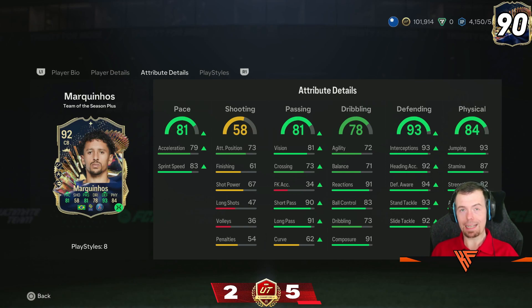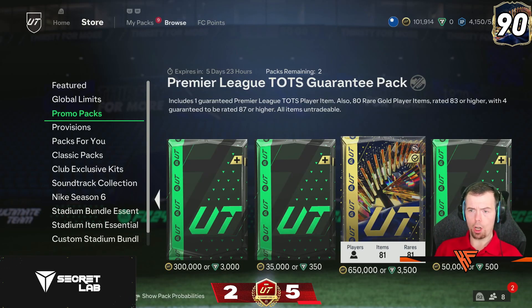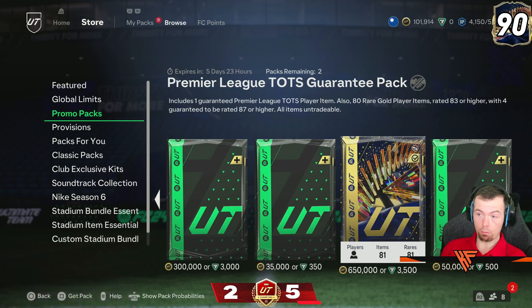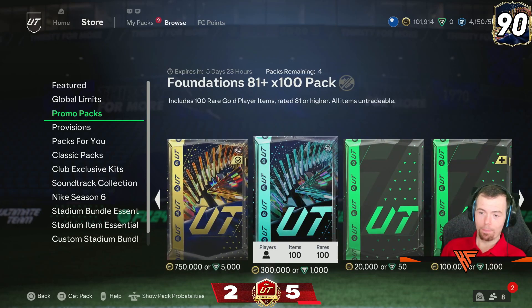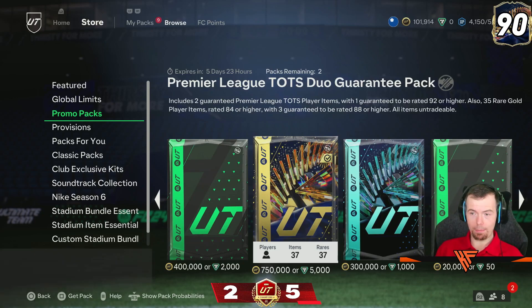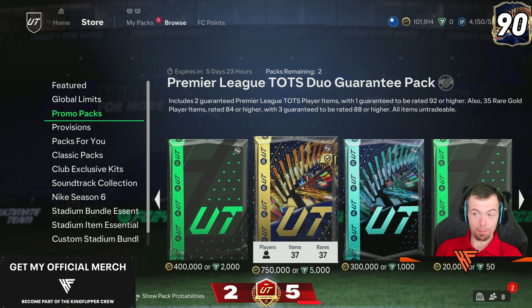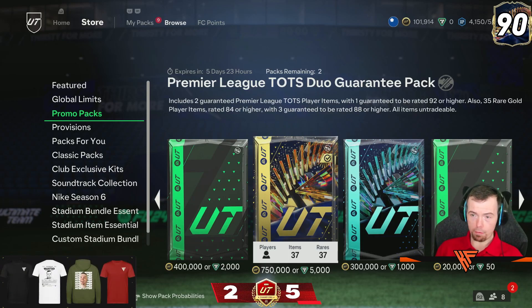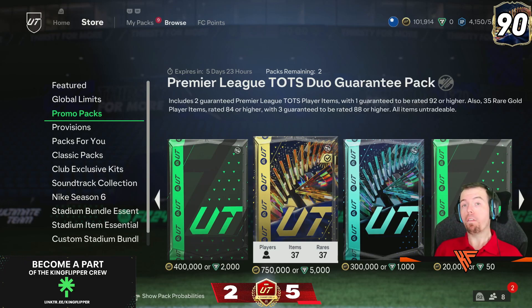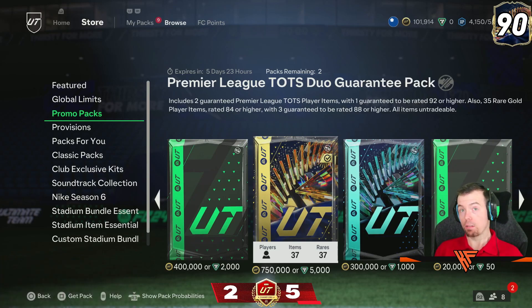That is today's new evo. We've got two massive packs in the store — starting off with the Premier League TOTS Guaranteed, which gives you one guaranteed Premier League TOTS, four players 87 rated or higher overall. Then we've got a 750k pack — two guaranteed Premier League Team of the Season cards, one guaranteed to be 92 rated or higher, 35 red gold players all 84 rated or higher, and three extra players rated 88 overall or higher. That's 750k or 5,000 FC points. That's today's 6PM cards.